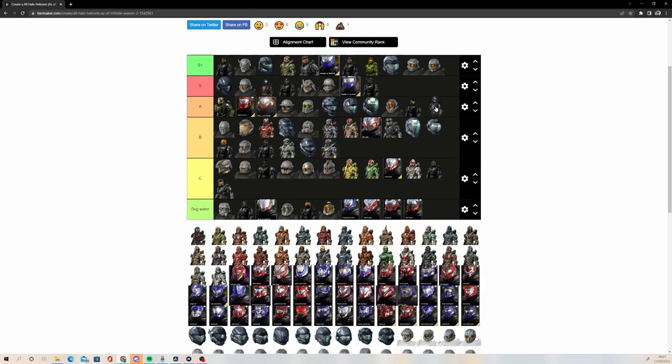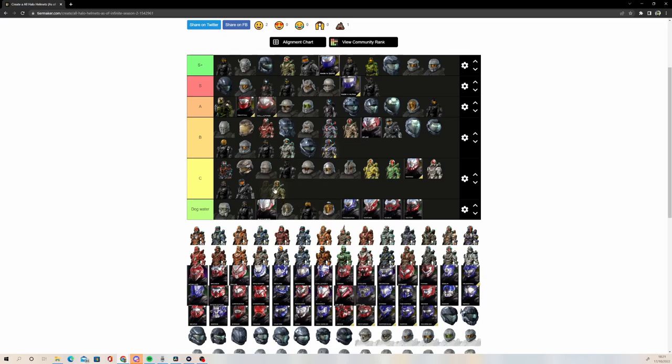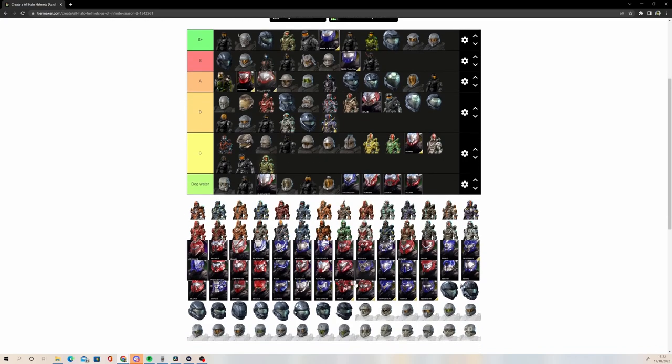The Forerunner-looking one — Pathfinder? I can't remember the name. Why will the helmet names leave my head? This is going to go in A tier — it's a good helmet, definitely one they should bring back. Ricochet: the rest of the armor is great but the helmet is just okay, so it's going to get put in C tier — high C tier. Air Assault: C tier. Air Assault is such a mid helmet. Reach Air Assault also isn't great — going C tier.